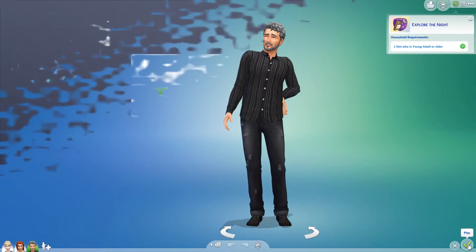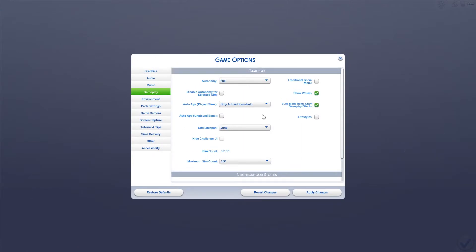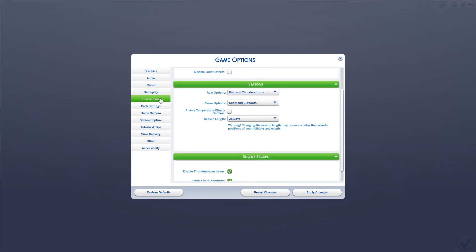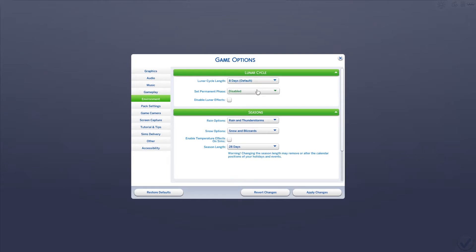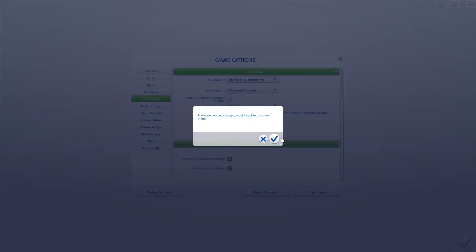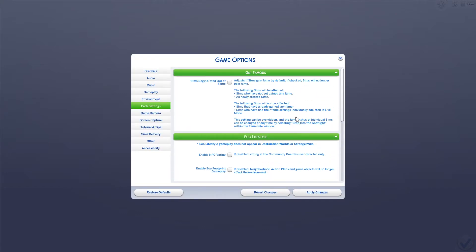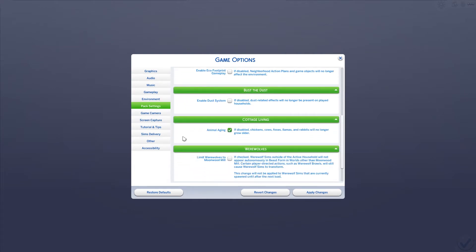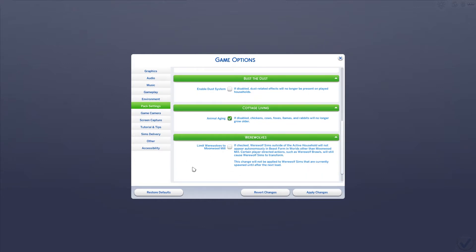Here are my game settings: I use full autonomy, aging is only for the active household, I'm planning on a long lifespan, and I have neighborhood stories off. For the environment I'm using eight-day lunar cycles with default lunar cycle information. For the seasons we're changing to 14 days, and temperature effects are off because of past glitchiness. For pack settings: Sims don't begin opted out of fame, eco lifestyle stuff is off, bust the dust is off, animal aging is on, and for werewolves I'm not limiting them to Moonwood Mill right now.